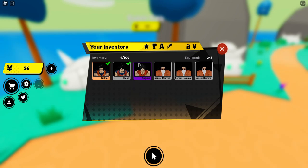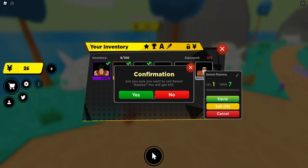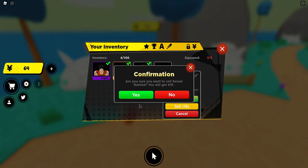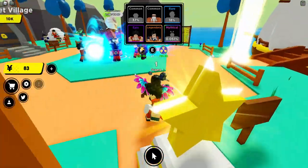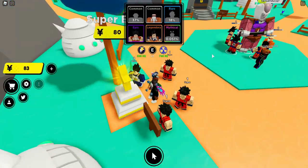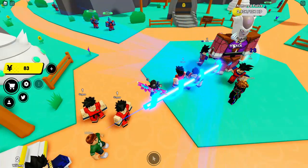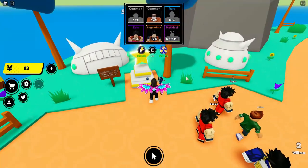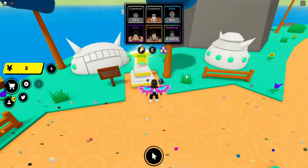I can unequip one and equip the legendary — I can't believe we got a legendary. You can sell anime fighters which gives you more yen, so you can buy more eggs to get better characters. Let's see if we can get anything else — and we got another legendary, nice!